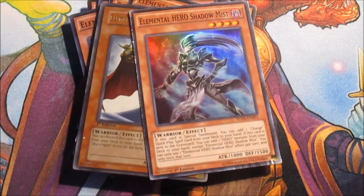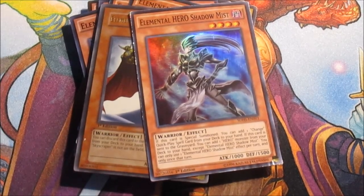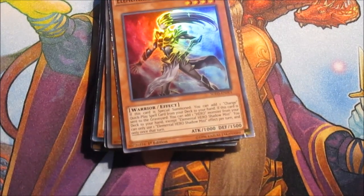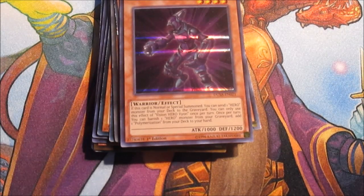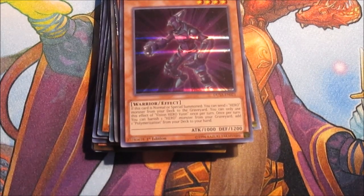Shadow Mist is only at one because I only bought one of the starter packs that had these monsters - that's basically what I built this deck out of. My only Vision Hero is Vision Hero Vion: it's a 1000 ATK monster that lets you, once per turn, banish one Hero monster to get Polymerization from the deck to the hand. Since he's Dark, you could go into Escavalier - I don't have that, but you could.